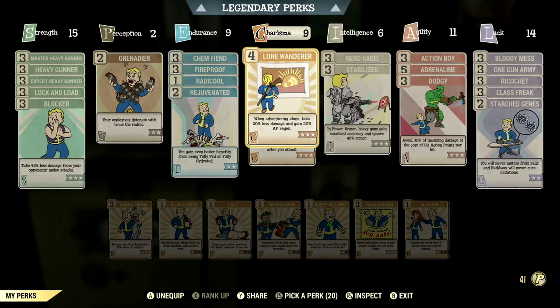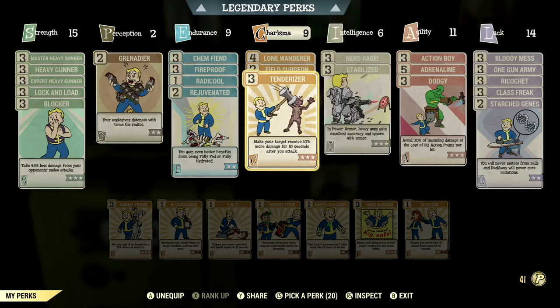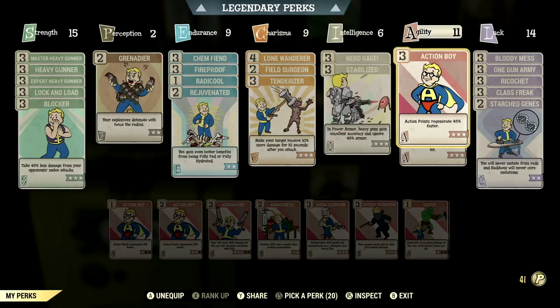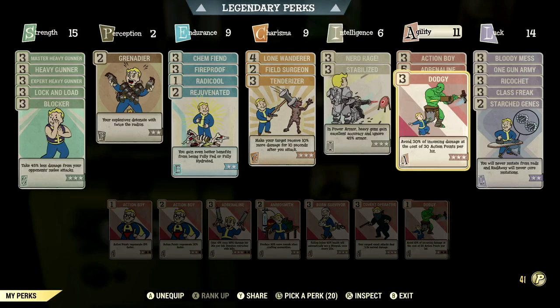Over in Charisma, we have 9, so we can have Lone Wanderer maxed out — when adventuring alone, take 20% less damage and gain 30% AP regen. We have Field Surgeon maxed out — Stimpaks and RadAway will now work much more quickly. We have Tenderizer maxed out — make your target receive 10% more damage for 10 seconds after you attack. Over in Intelligence, we have 6, so we can have Nerd Rage maxed out — while below 20% health, gain 40 damage resist, 20% damage, and 15% AP regen. We have Stabilized maxed out — in Power Armor, heavy guns gain excellent accuracy and ignore 45% armor. Over in Agility, we have 11, so we can have Action Boy maxed out — Action Points regenerate 45% faster. We have Adrenaline maxed out — gain up to 60% damage bonus for 30 seconds per kill, duration refreshes with kills. We have Dodgy maxed out — avoid 30% of incoming damage at the cost of 30 Action Points per hit.